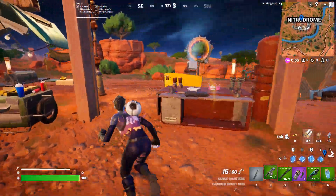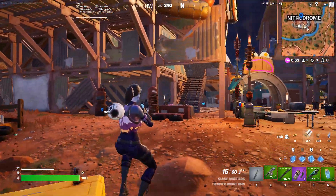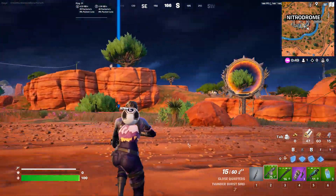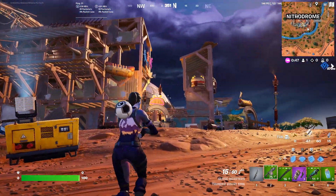There'll be a lot of guards — sorry, not boss — a lot of guards in the nitro room, and then there'll be a lot of guards in the red line. So just eliminate them and your quest should be done.